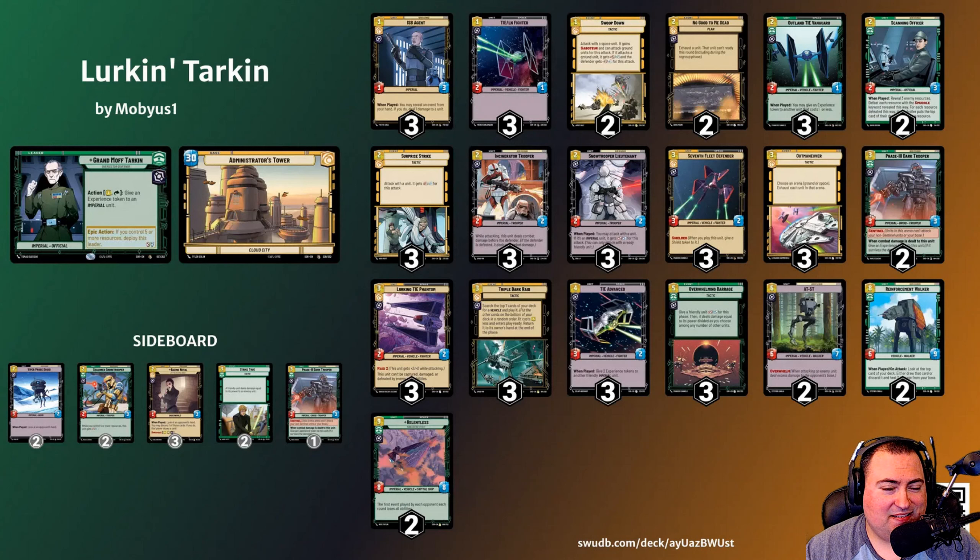While the primary win condition of the deck is the Lurking TIE in space, getting a beefed-up Incinerator Trooper in the early game can actually help you steamroll the ground arena. Since the Incinerator Trooper deals combat damage to the defending unit first when it attacks, it's possible to remove units as soon as your opponent puts them into play without taking any damage in return. Following up a turn 1 Incinerator Trooper with a turn 2 Snow Trooper Lieutenant or Surprise Strike allows it to clear your opponent's turn 1 play, then buff it with Tarkin using your last resource — that can be quite a strong opening.